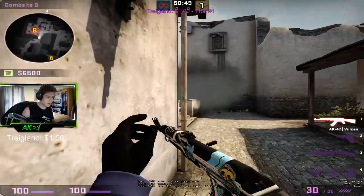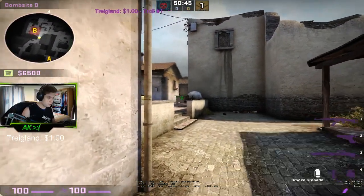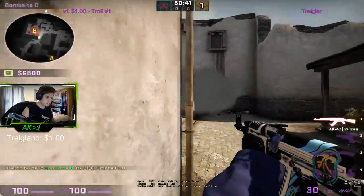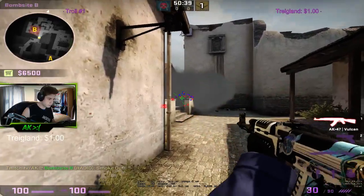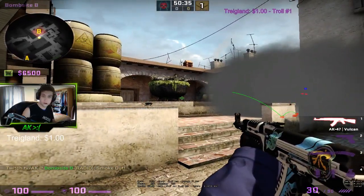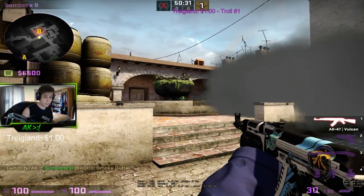The problem with staying right next to the smoke is you'll probably still get the jump on him, but let's say this is smoked and the guy comes here — he's gonna be looking right at the smoke area. Then although you're right here behind the fountain, easy kill, because he's not gonna be expecting you to be behind the fountain.